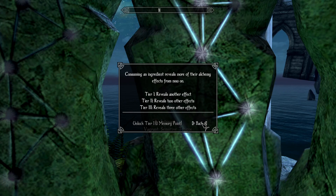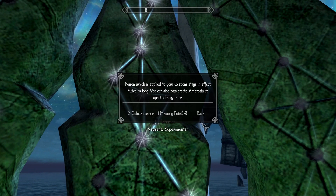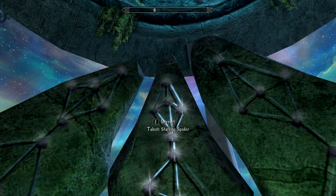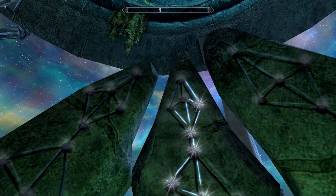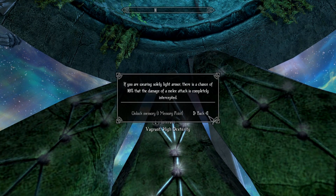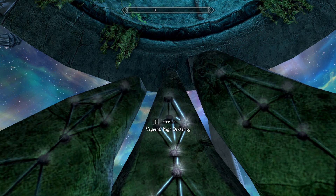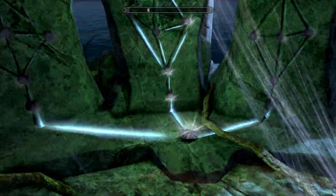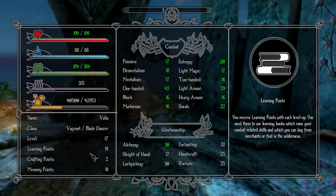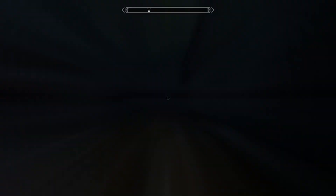Experimenter: potions applied to your weapons stay in effect twice as long, and you can now create ambrosia at a spectralizing table. I don't know what a spectralizing table is. Snake Blood: as long as your stamina is more than half filled, poison resistance increases by 40% and light armor rating by 5%. High Dexterity: wearing solid light armor gives a 10% chance that melee attack damage is completely intercepted. We're going to take that one - we're near the top of this skill tree now.